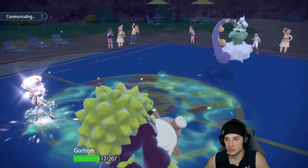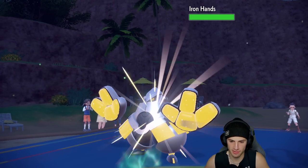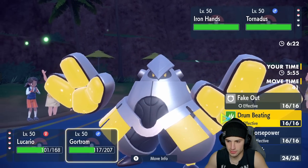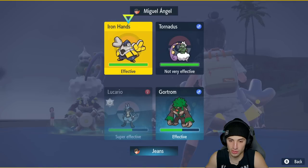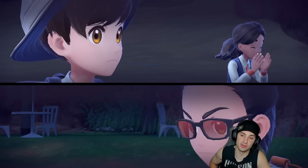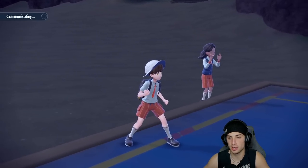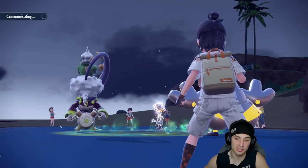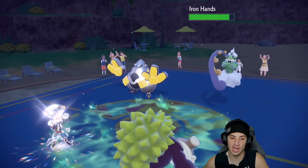I didn't really need to swap there — I can Fake Out to waste Tailwind turns and just go ExtremeSpeed. I love the HP recovery on Lucario with Grassy Terrain and Leftovers — really big. Depending on who their last Pokemon is I'm not too worried about Tornadus. They go in Iron Hands — I'm 1000% faking that out. I'll go for Drain Punch to get HP back — actually I might just double Fake Out.